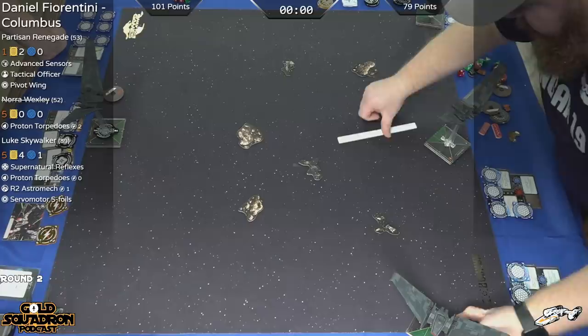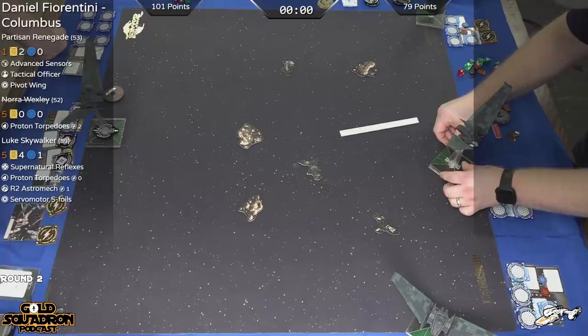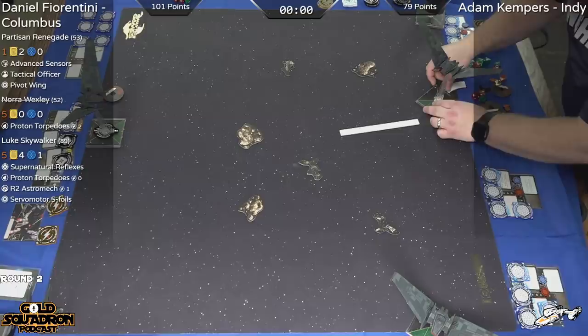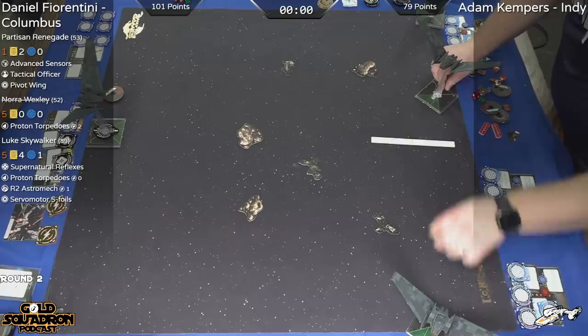Hey guys, welcome back. We're having a little difficulty with inputting the list, but that should just be a moment here. We wanted to make sure we got this deployment for you. We have Adam Kempers from Indianapolis, and he is setting up a triple Epsilon list that includes dormants. He's taking a moment to figure out exactly where he wants to do this dormant deploying.